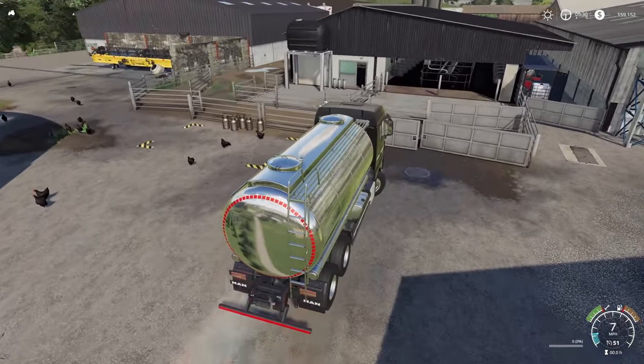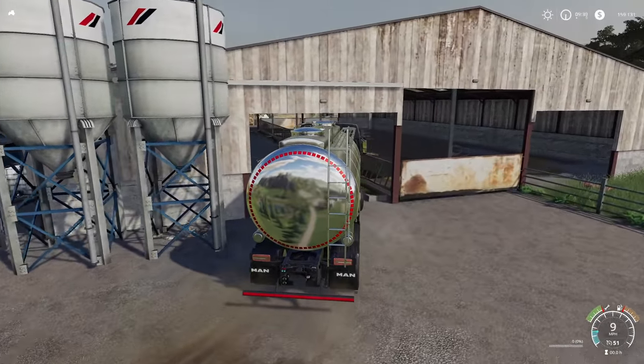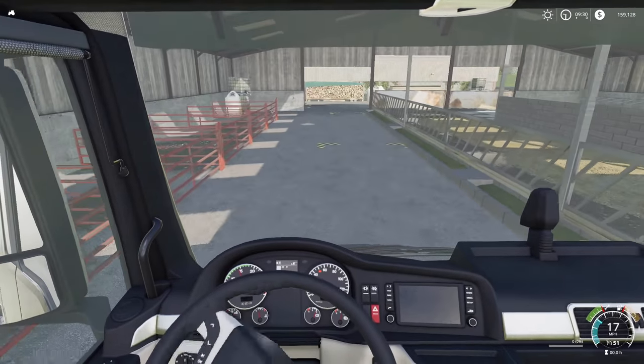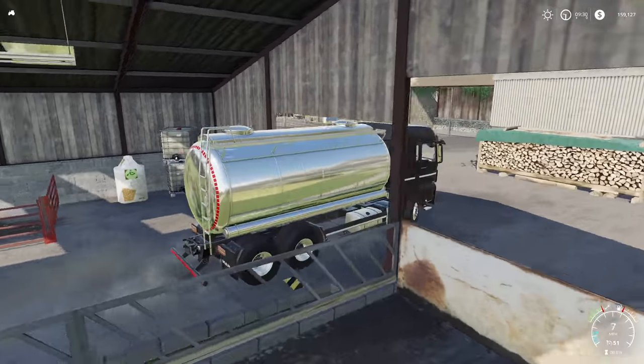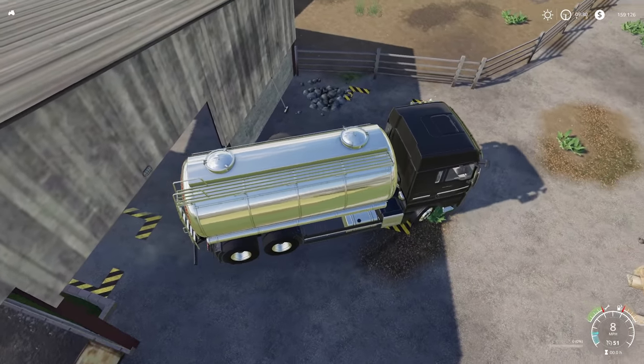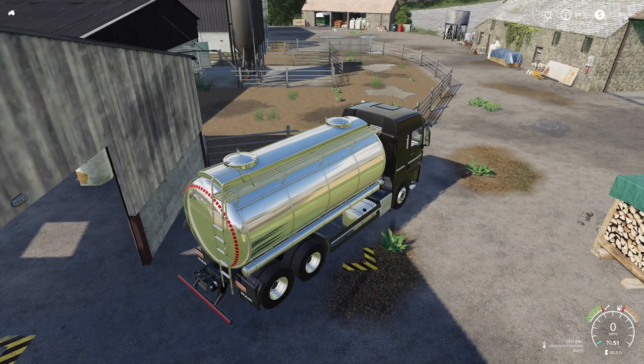Let's see just if we can make anything off of it. Can we fit through here? Oh yeah, we can definitely fit through there. So the slurry for your cows is going to be right up here — 16,000 liters. Let's fill this up. We'll head up to the pigs, fill up with slurry from there, and then we're going to sell it.